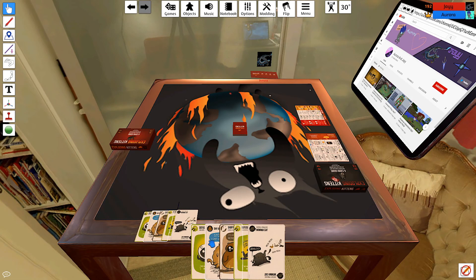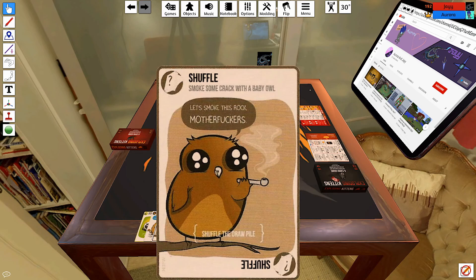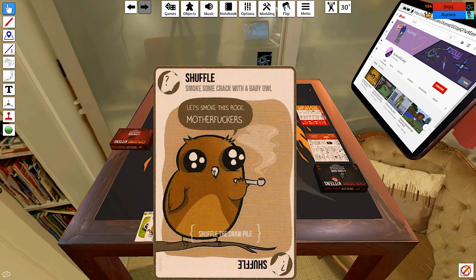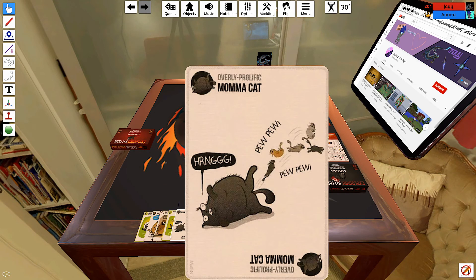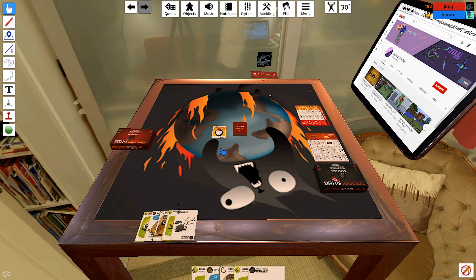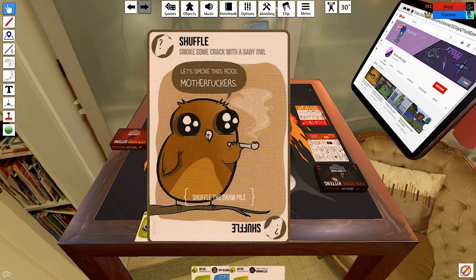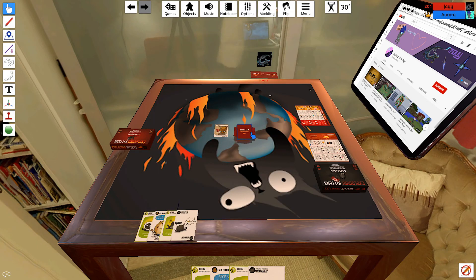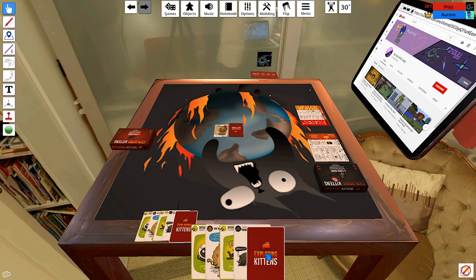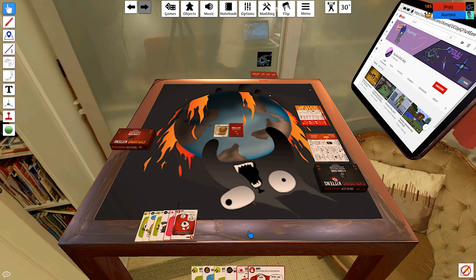They decide who goes first for game 2. Someone can't see a card properly. One player can't do anything so they draw a card. The other uses what they call a 'one Mississippi, two Mississippi' stall tactic before ending their turn, thanking the other for their cards.